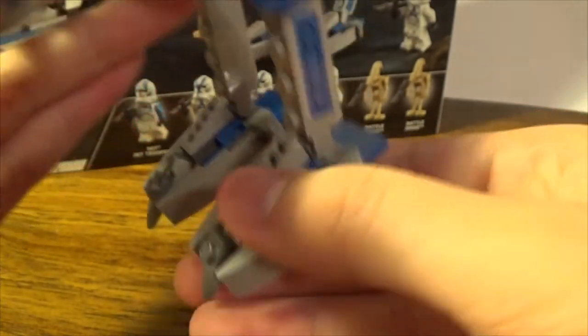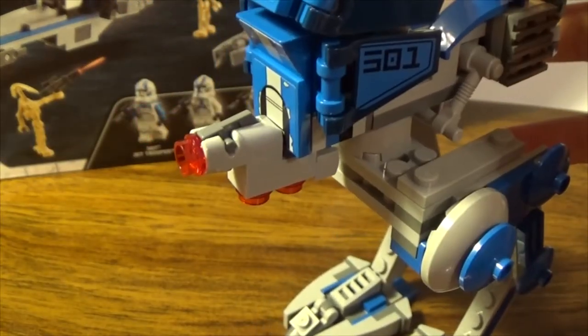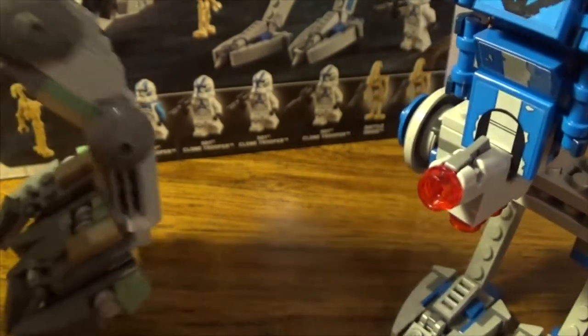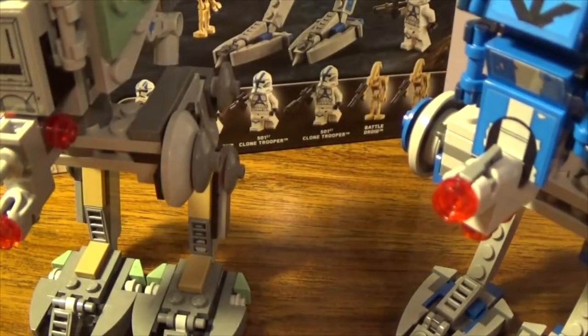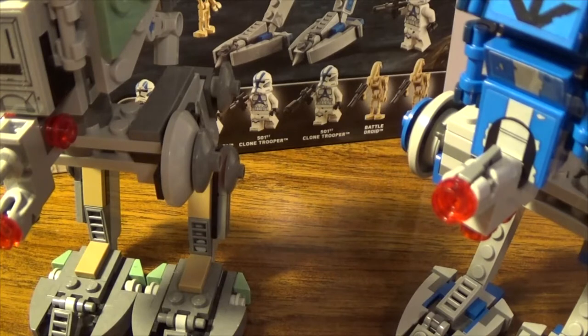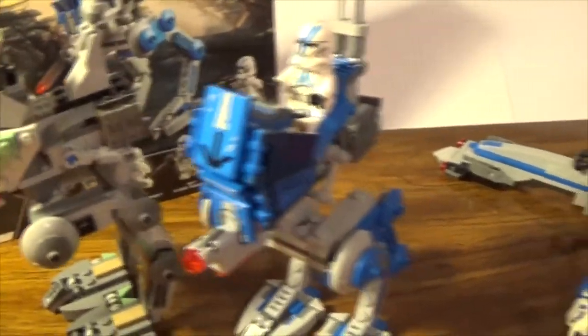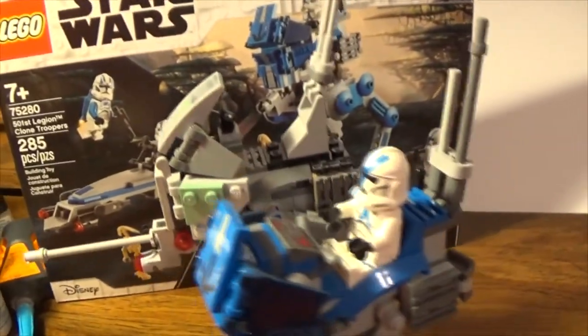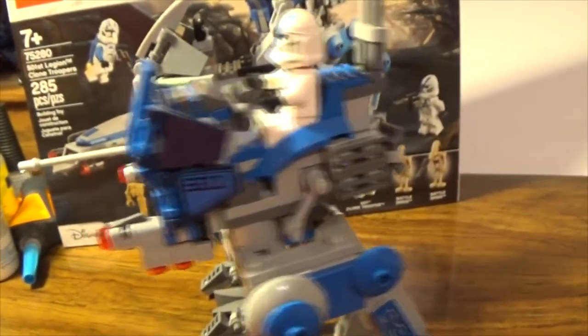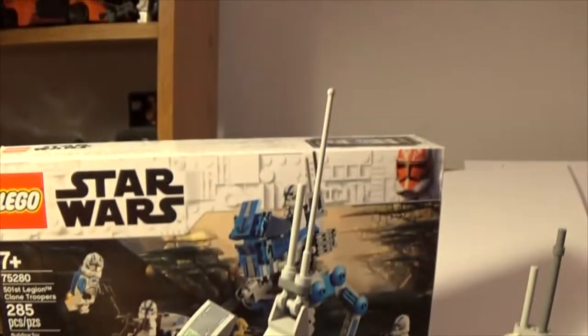Comparing with the Kashyyyk walker — I think it's an anniversary pack where you get an armored walker with Commander Gree, a little Wookie, or Chewbacca — the Kashyyyk walker has a similar build style but is actually a little bit bigger. Very similar overall, except the Kashyyyk one has a big radio antenna.